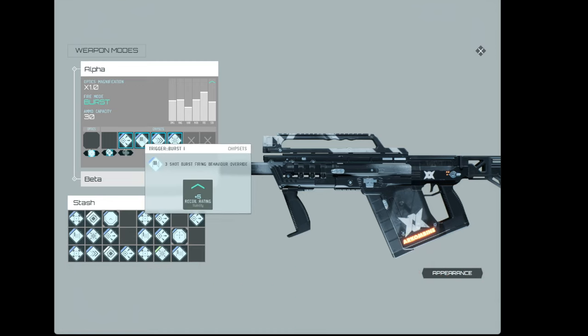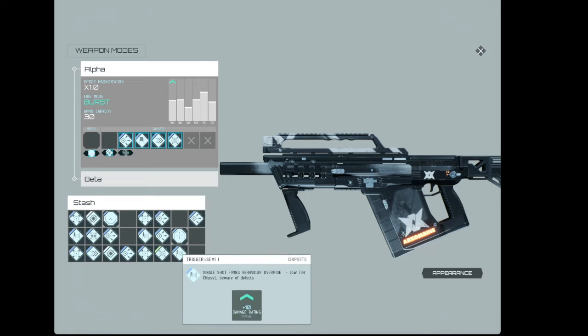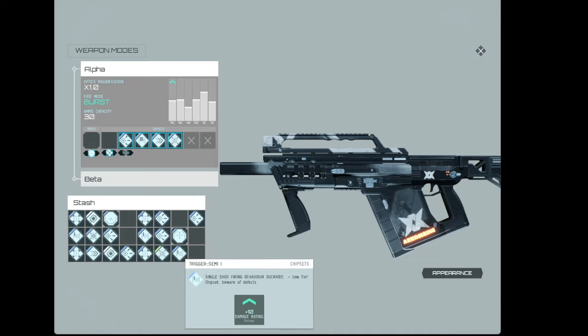You can see this is firing in burst mode as opposed to the standard automatic mode you'd be used to from EVE Vanguard. Here we have the burst chipset — this is the only burst chipset I own right now, so I'm very glad I've learned how to protect my chipsets. More on that later.